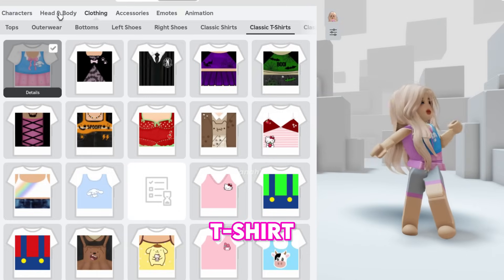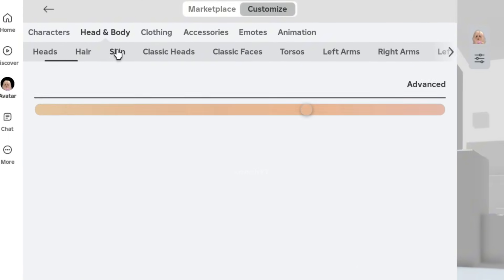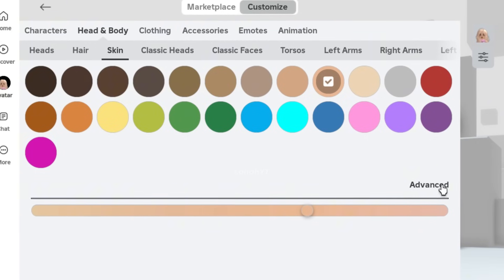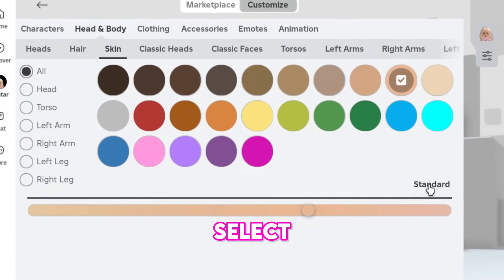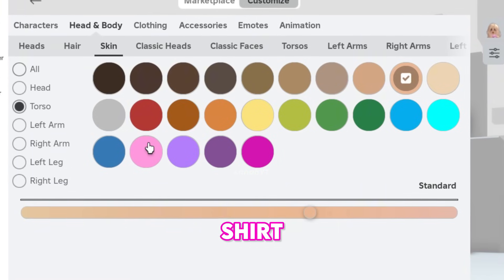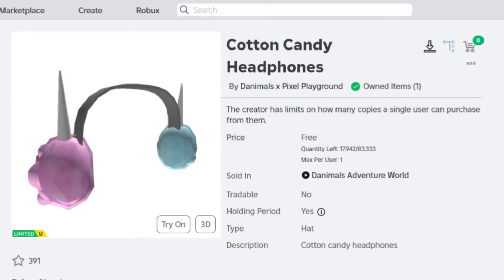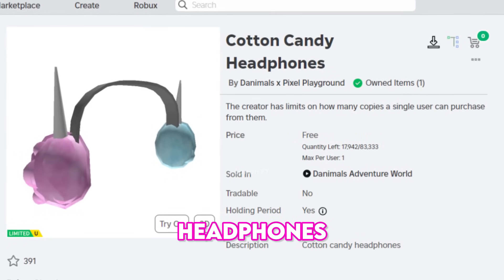After you've put on your T-shirt, go to Skin Under Head and Body and select Advanced. Then select the torso and choose a color that matches the color of the shirt. Finally, play with the degree of color until you get the desired look.